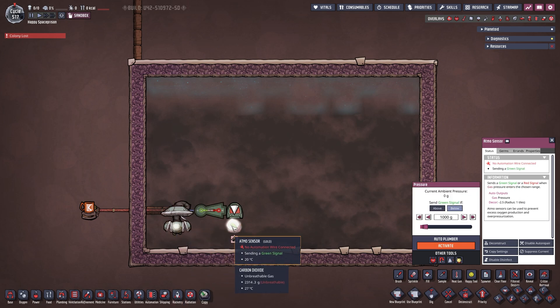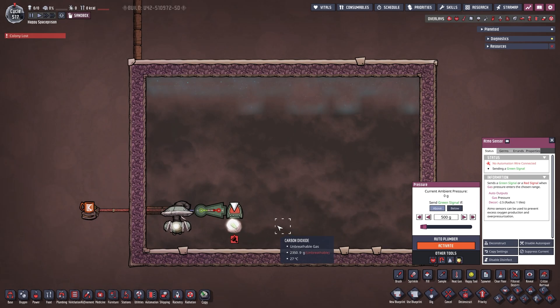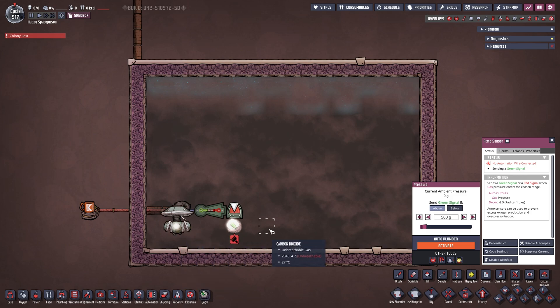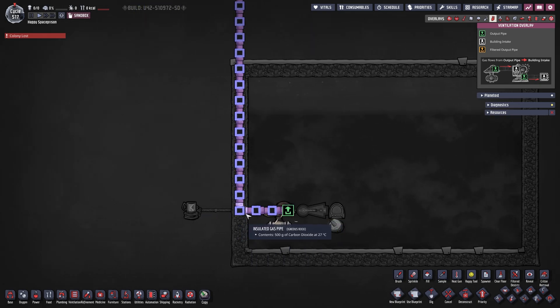The NOT gate reverts the signal. As long as it detects anything other than oxygen it sends a red signal, but our gas pump needs a green signal to run — so we need the NOT gate to reverse it. With our atmos sensor we can save ourselves the NOT gate by simply saying we want to send a green signal as long as we are above 500 grams, and a red signal below 500 grams to turn the pump off.